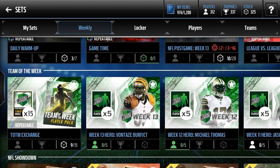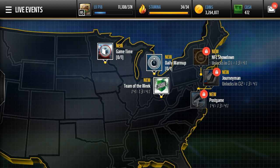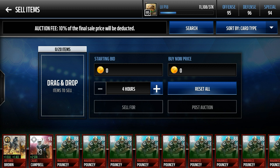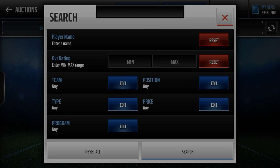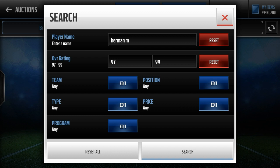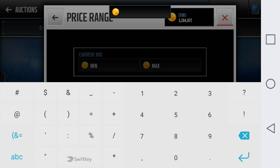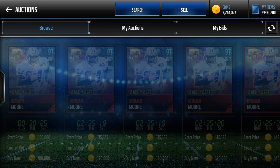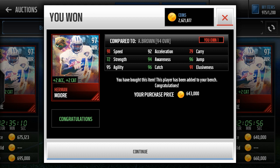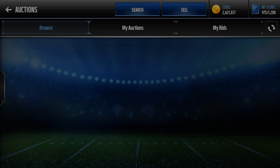Let's jump into my bench and show you guys exactly what I've been buying. The biggest investment has to be Herman Moore. Since the Thanksgiving promo is over, his price is going to go up a ton — he's the highest overall wide receiver and possibly the highest overall player on the entire auction market, only going for about 700,000 coins. I can see him going up to a million. There's one for 643,000 — I'll pick that up. He has amazing stats and great boosts, and this card will become pretty rare later on. I'm holding on to this along with the Antonio Brown I bought a few weeks ago.